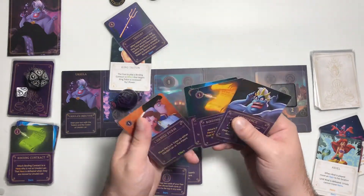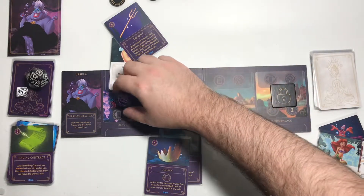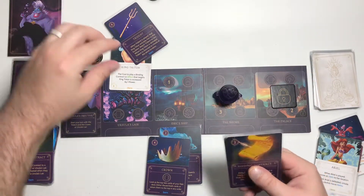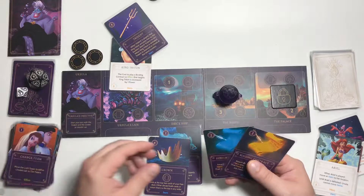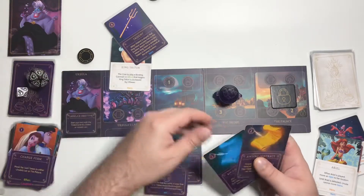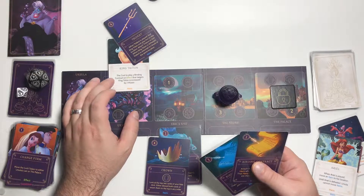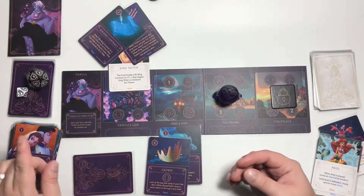Let's go here, get 3 power, discard both of these. We have to spend all 3 power because the cost to play a binding contract or effect that targets King Trident is increased by 1 power — so it costs 3, not 2. Put that contract on him. That's it for that round.